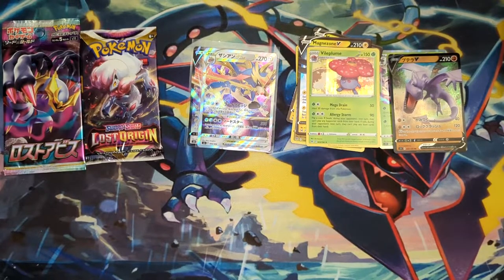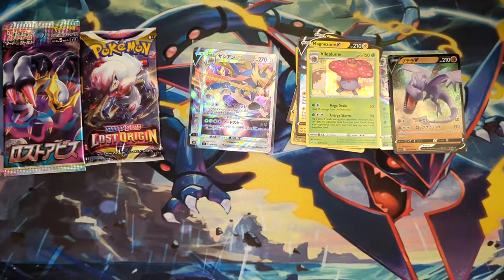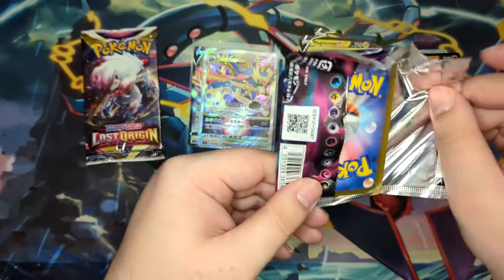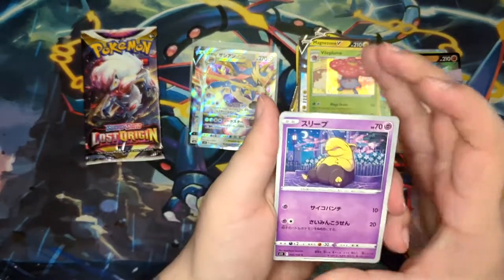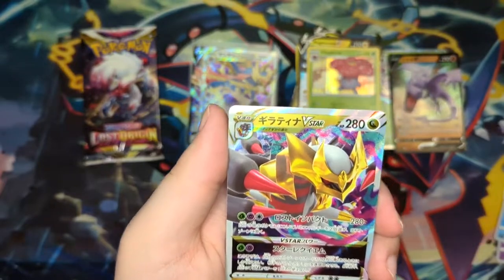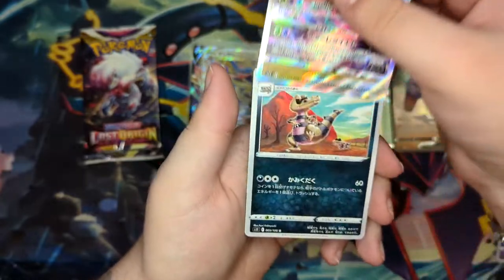So just one pack left for each. I'm hoping for the Paradigm Trigger opening that I finally pull an alt art — I've never pulled a Japanese alt art and would be really happy for Paradigm Trigger to be the first. But then again, the Charizard Ultra Premium Collection is also releasing. Yo — we've got a V-Star! We pulled the cover card: Giratina V-Star! I'm actually really excited. If we don't pull anything crazy in this last Lost Origin pack, the Japanese might actually take it. This is from the special booster — we're just calculating pulls from the actual booster packs.